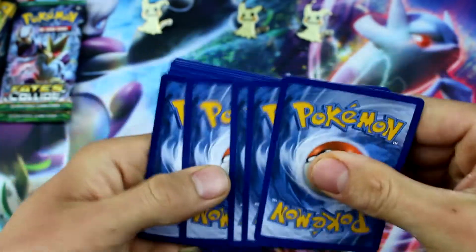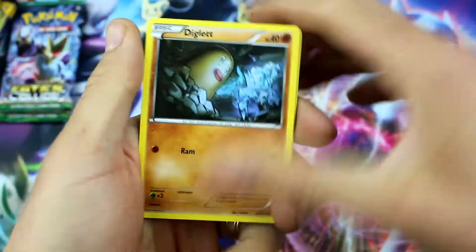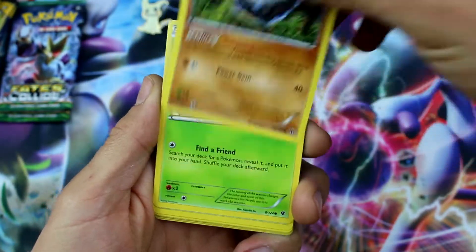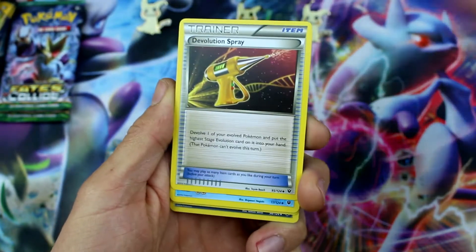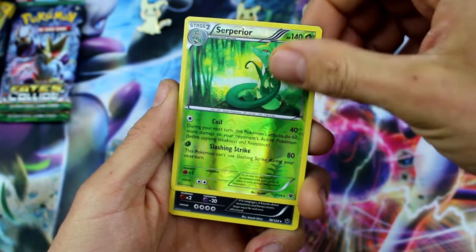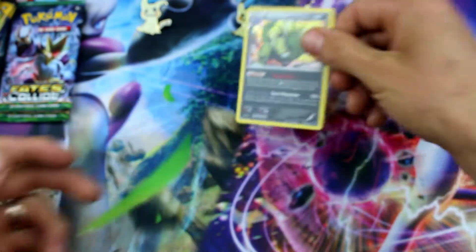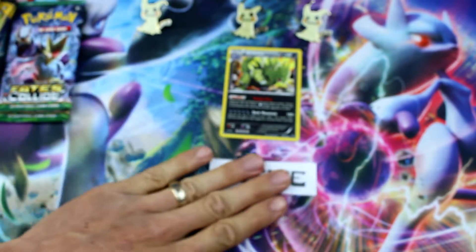Gotta make sure I get my card trick correct. We have Diglett, Riolu, Carbink, Deerling, Snivy, De-Evolution Spray, Amonite, Lassus Special, reverse holo Superior, and a Tyranitar holo rare — good! He can be my active for the day. Let's get our active spot set up.